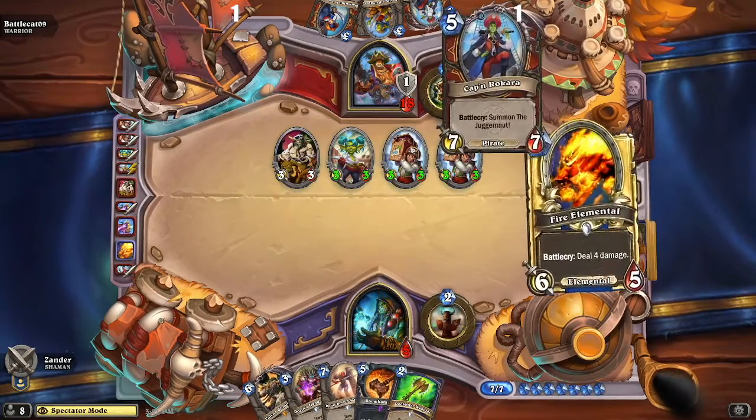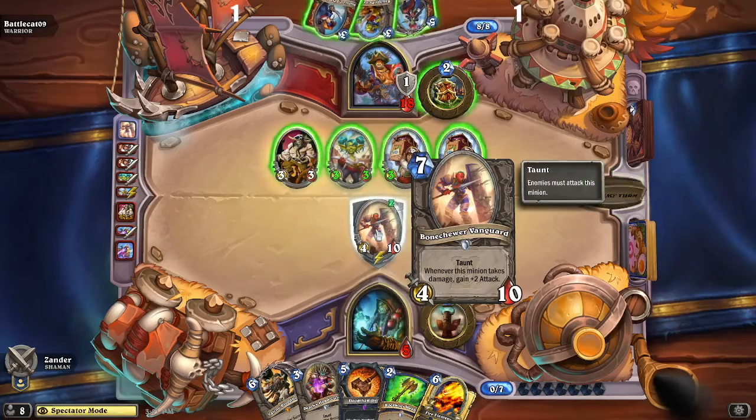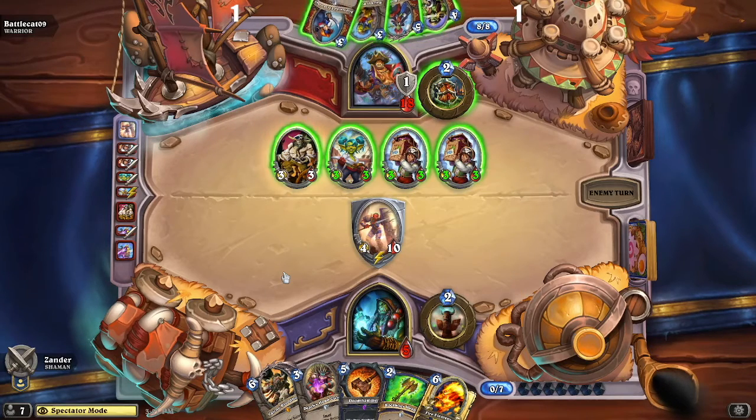He does have Captain Rakara — whenever this minion takes damage it gains plus two attack — along with the Bone Chewer Vanguard, a 4/10 taunt. That's quite a big wall for Battlecat to get through.